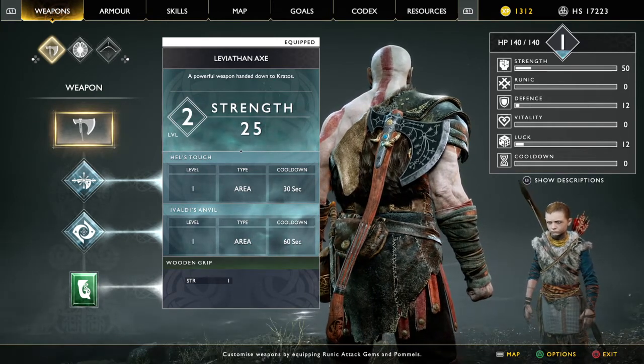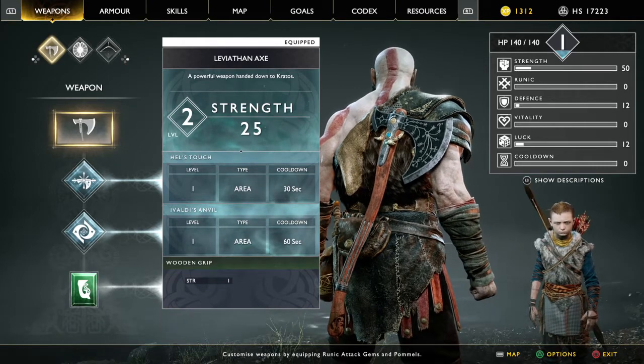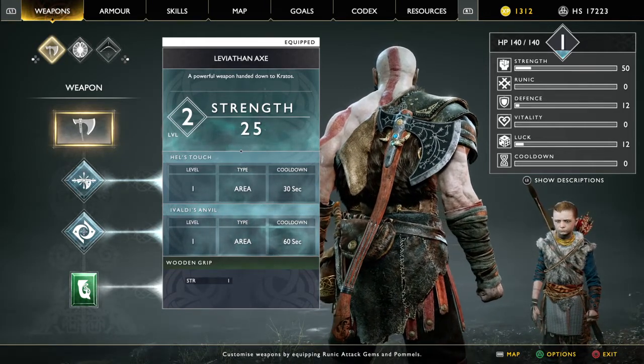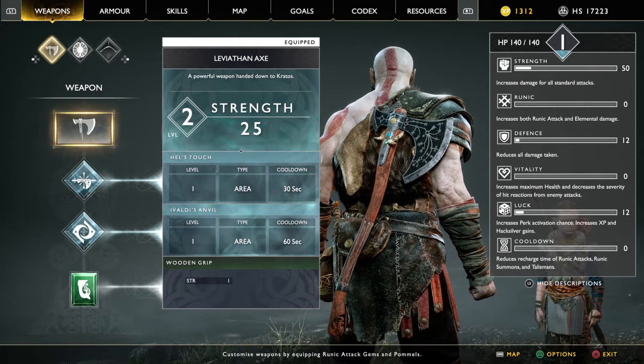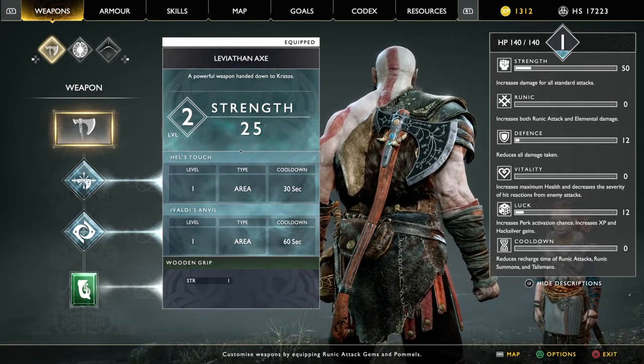For example, here we have the Leviathan Axe. I have it at level 2, and that gives me 25 strength. That 25 strength directly translates into the strength stat and increases damage for all standard attacks, as it says.